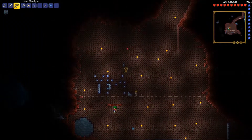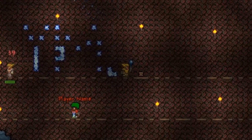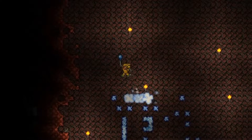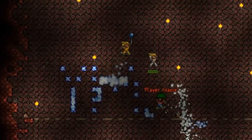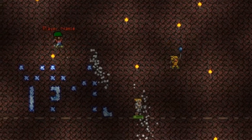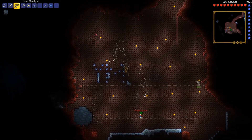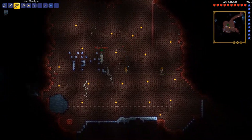So today we're fighting The Brain of Cthulhu. We actually have this set up. You can do it above ground, you can do it underground, but this is a pretty good setup because you've got lots of areas, lots of travelled space. You can do it wherever the hell you want, but we're doing it here.